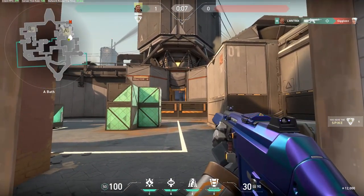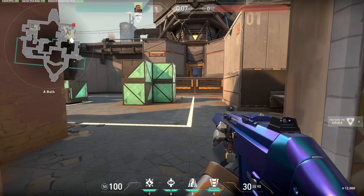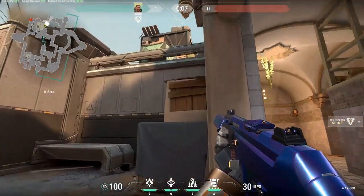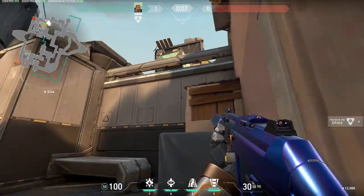And then you've got someone in Heaven — usually they fall back into cover. Same thing goes for the people on site; if they get flashed they will go back into cover. And the guy over here is pretty much done, because once you pop the flash you can just peek out and he's dead.